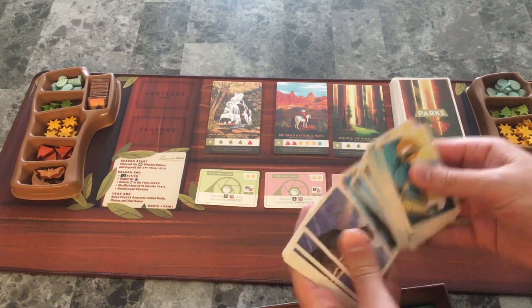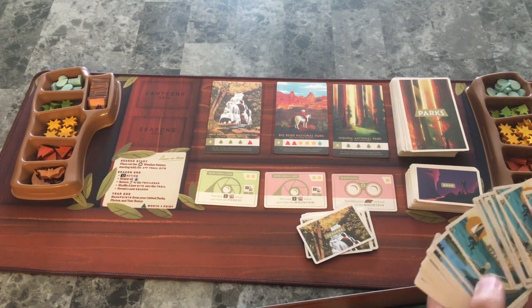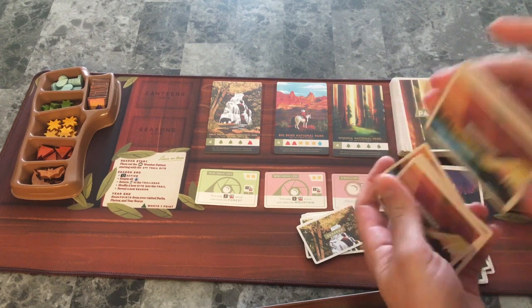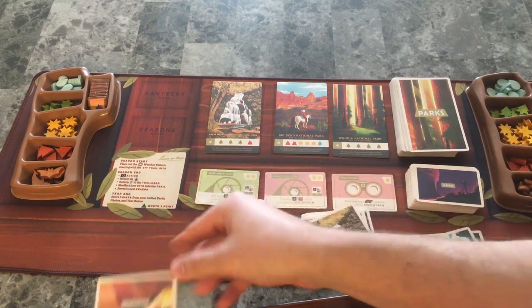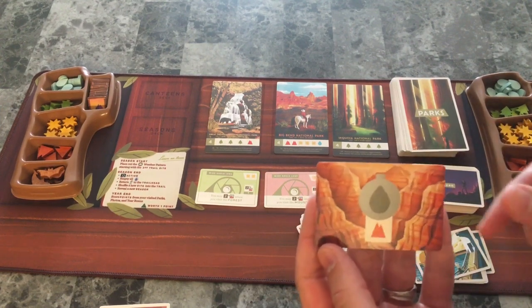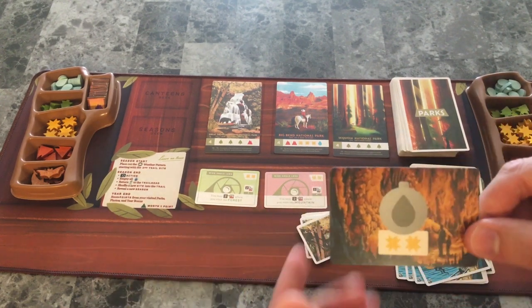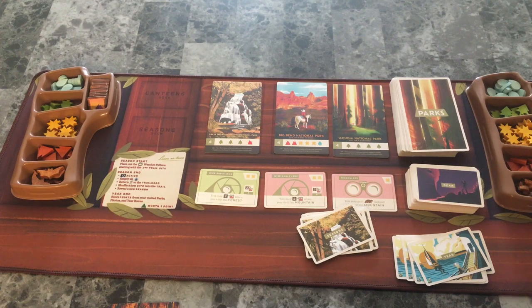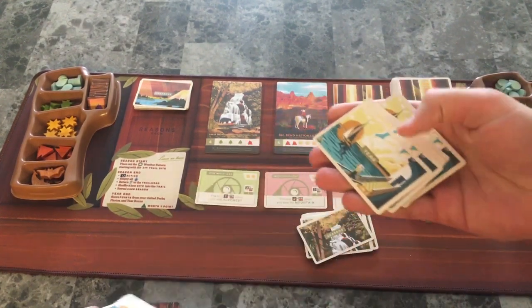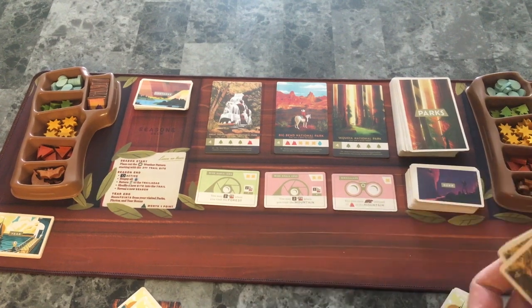These are the season cards, these are the canteens, and those are the events which is the solo mode. These are the year cards. Canteens will be shuffled and each player will get one. I'm going to play a two-player game to show you how to play. When this card is used I can put a water on here and in exchange I'll get a mountain token; the other player gets two sun when they use theirs. Each player will randomly be dealt two year cards, which are in-game scoring.